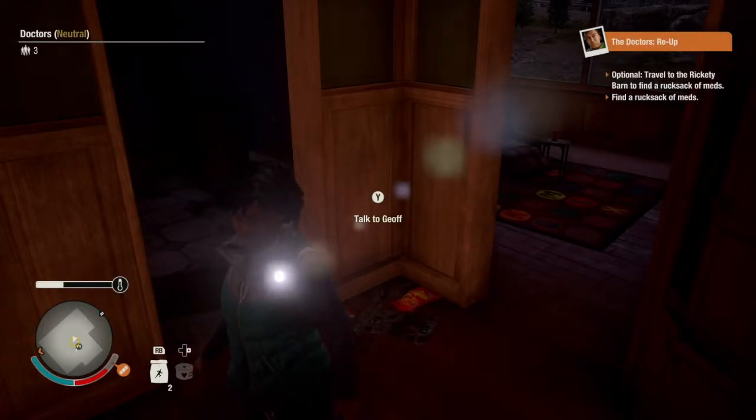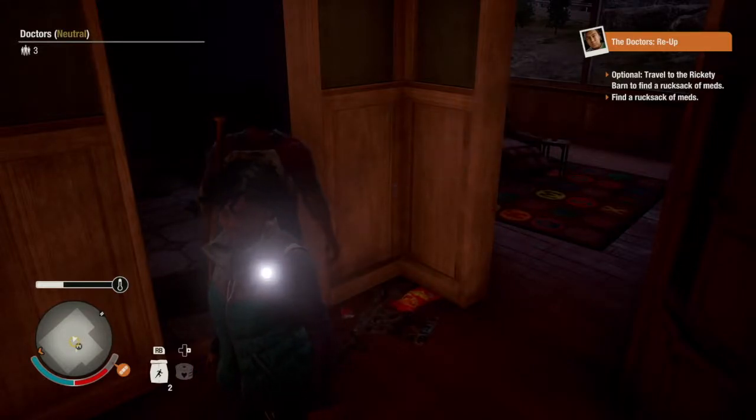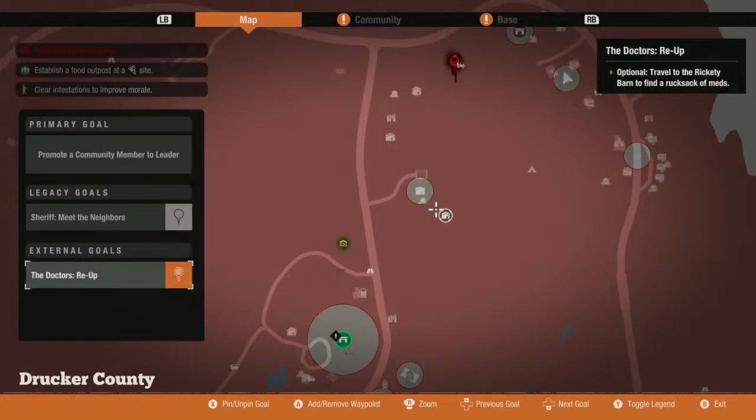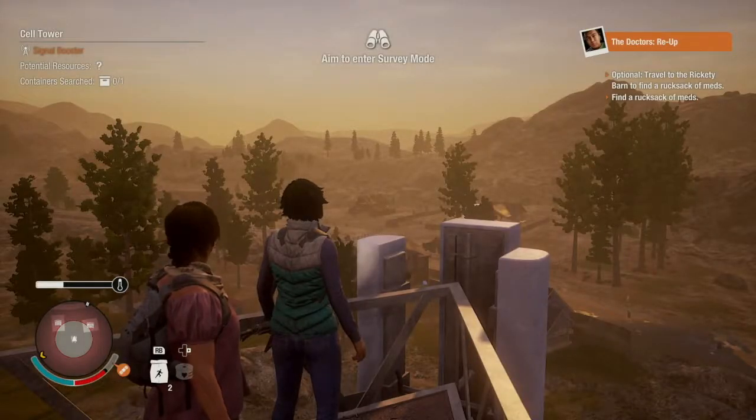Optional objective: travel to the Rickety Barn to find a rucksack of meds. So essentially you just need to find a rucksack of meds, but it sounds like there's one at the Rickety Barn, so it kind of makes sense for us to head there. We've spied everything in the area and it looks like this is where we need to head - the Rickety Barn. We're going to head over there now.